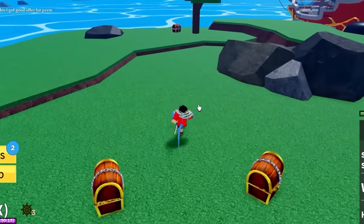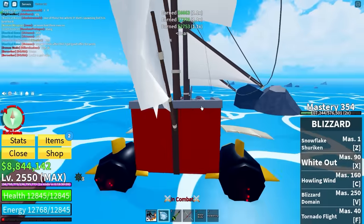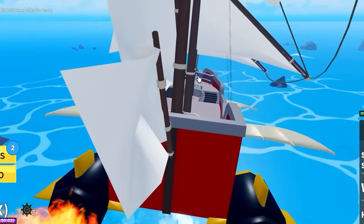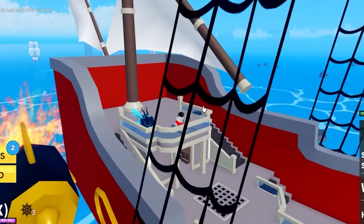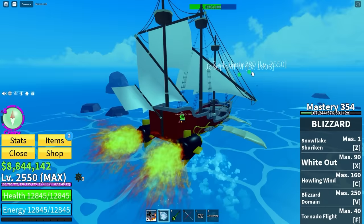Oh, treasure island — don't mind if I do! The blue chest gives like ten thousand dollars. Let's get back on the boat. I think blizzard fruit might be a top five fruit for killing CBs and sea creatures because it has so much area of effect and does a lot of damage.